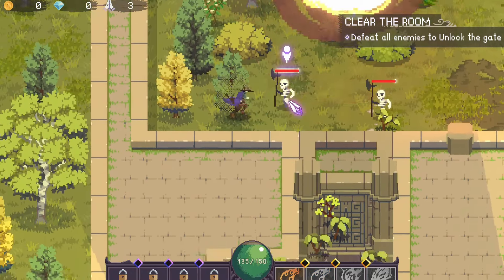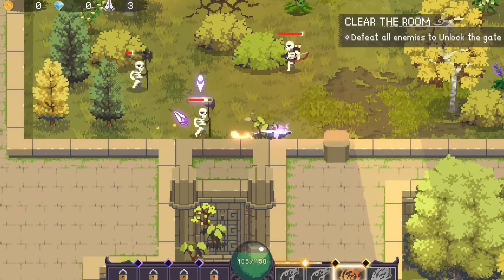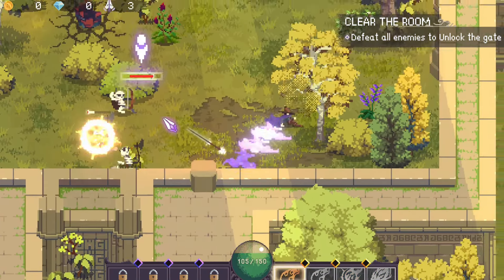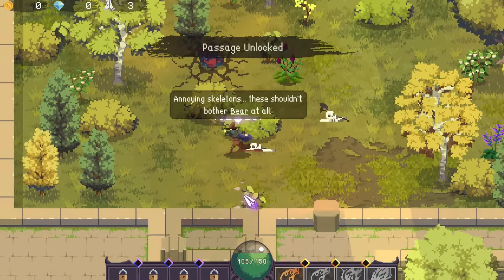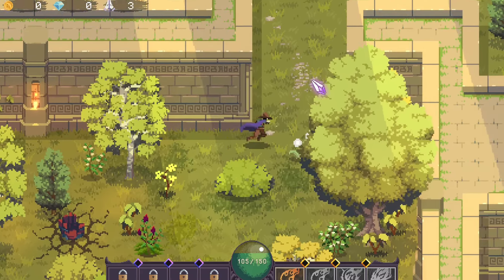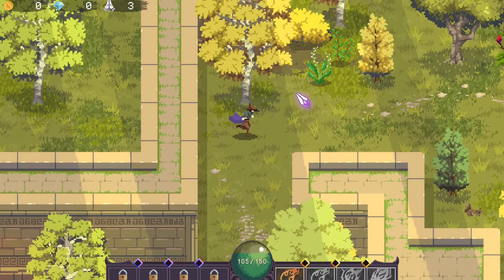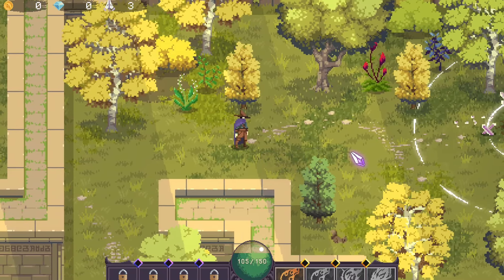I think this game is just going to turn into left mouse button and dodge the enemies — that's how you win this game. Just smash the left mouse button, or whatever your attack button is, and then just try not to get hit.